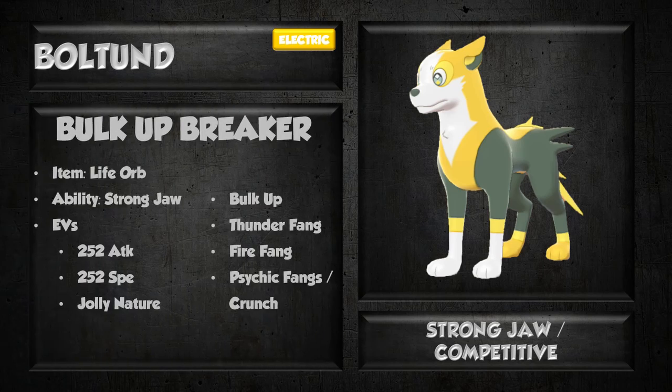The other set is a Bulk Up breaker. This one goes for a Life Orb instead, and you utilize Bulk Up to try to become a physical dominating force — hopefully with a good attack stat and the ability to change moves. Thunder Fang, Fire Fang, and again we're picking between Psychic Fang and Crunch in that last spot, and this time we run Bulk Up. We're using the same EVs as the Choice Band set. Bulk Up's physical defense boost probably isn't the most helpful to Boltund, but it isn't completely useless — you'll hopefully be able to survive a random priority attack aimed your way thanks to Bulk Up.